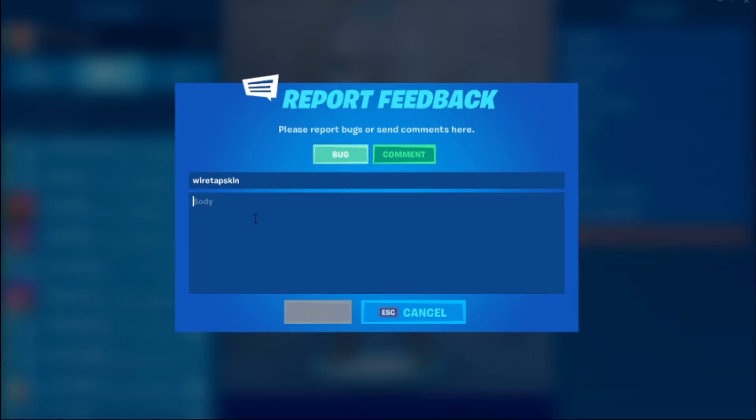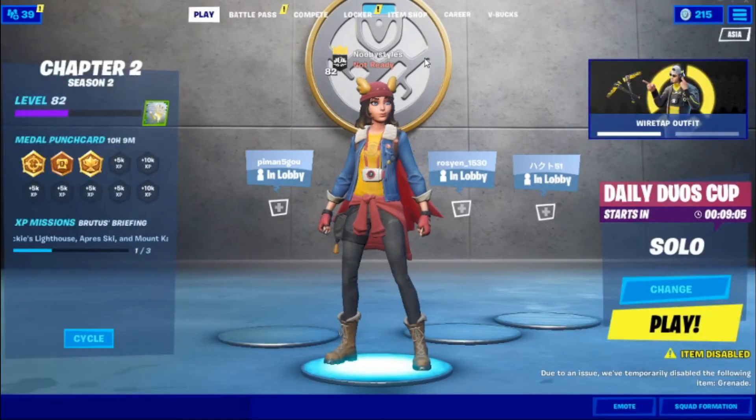In the body, type something like: 'I bought the skin for 1200 V-Bucks but it didn't show up in the locker. I think there's something wrong — I can't see it in my locker.' Just type in that you didn't get the skin so they will look into it and give you the skin.